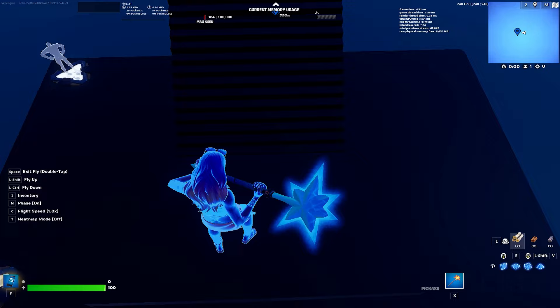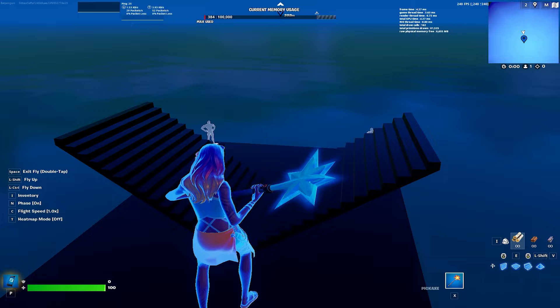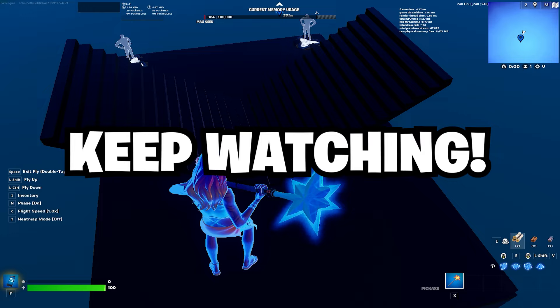So now you have your two spawns. You could actually just leave it like this if you want - you're done. But if you want to see how to do a build reset, how to make it so when you go in the water you teleport back, and how to add guns, that's what we're going to do next.